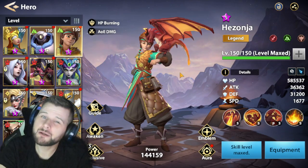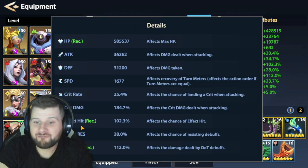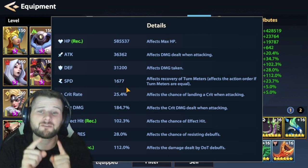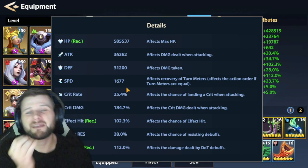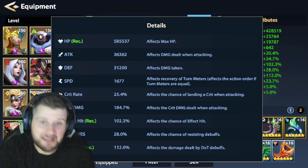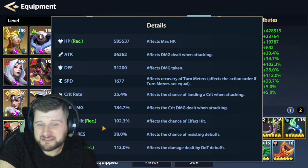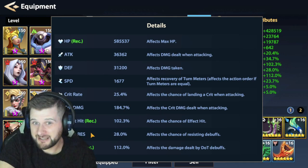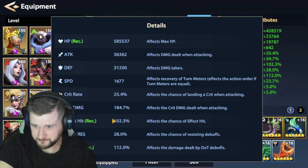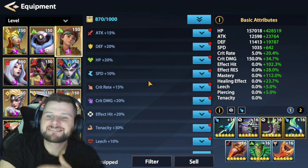For equipment, building His Zhonya is straightforward — focus on health, effect hit, and mastery. Don't worry too much about speed, though you do need enough to be faster than enemies; you want him to be slower than your other health burners since he will be exploding the health burn they put on enemies. Heroes like Melia, Ockmin, Hoff, and Sigmund should go before him. Effect hit should be above 70–80%, ideally 85% or higher in late game — I have 102% which is high and I could reduce it to gain more health or mastery.